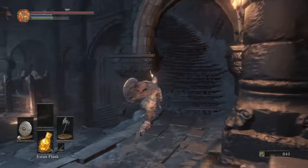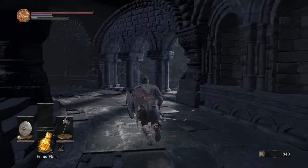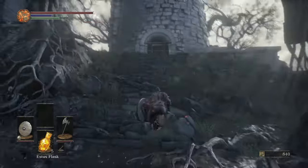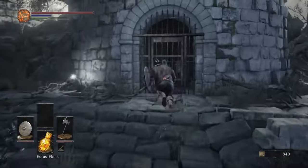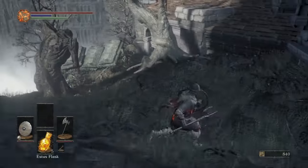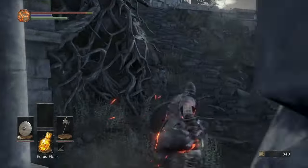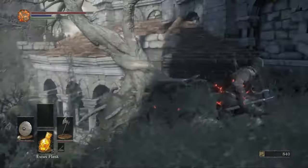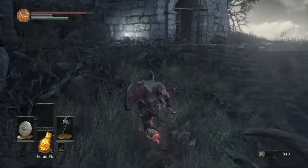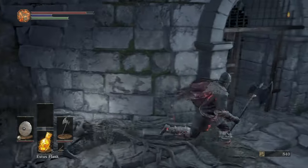Firelink Shrine is kind of confusing, it's got a circular layout. The tower key gets used on this door right here. There is actually a glitch usable right now where you can sprint off that tree, it's kind of hard to pull off, but you can bounce and land right on the roof and get a couple of the starting items, but not all the items that you can get with the tower key.